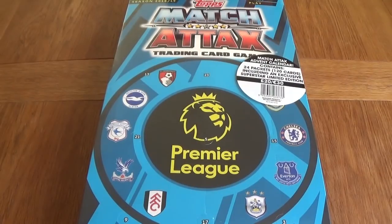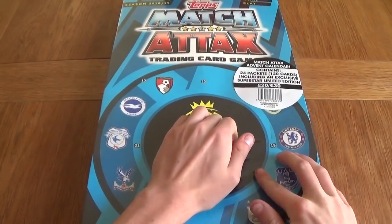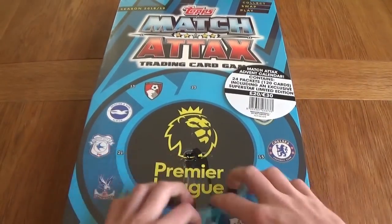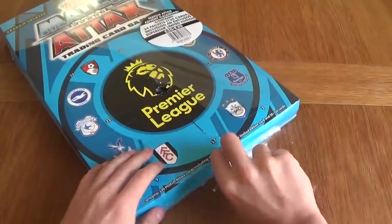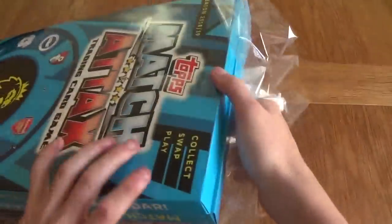Hello everyone, and today we're going to start it off with a bang. We've got the Match Attacks 2018-2019 season calendar, as you can see right here. The price of it is £20, but you get 24 packets — they're the 5-card packets — 120 cards in total, including a Superstar limited edition card. This limited edition card is exclusive to this calendar; you can't get it from anywhere else. So let's open this and see what's inside. We'll go day by day and do a full calendar opening in this video, and I'll probably do a daily series closer to Christmas.